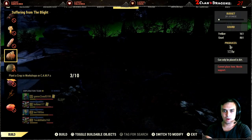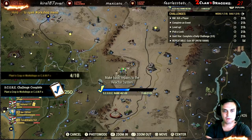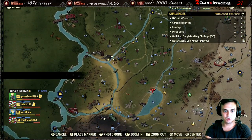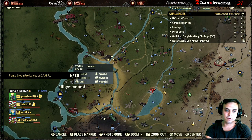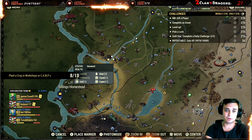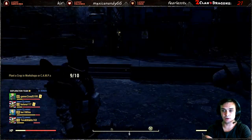Bam bam bam, done — easy! By the way, if you don't have any food components, I'd recommend going to Billings Homestead, especially if you're a low level. There's a whole plantation there — you can capture that workshop and do everything right there. Pick up the food and replant it and you're done.